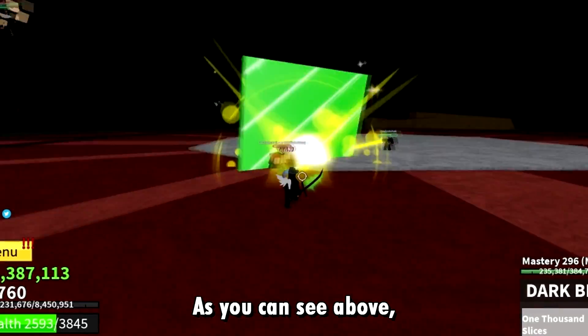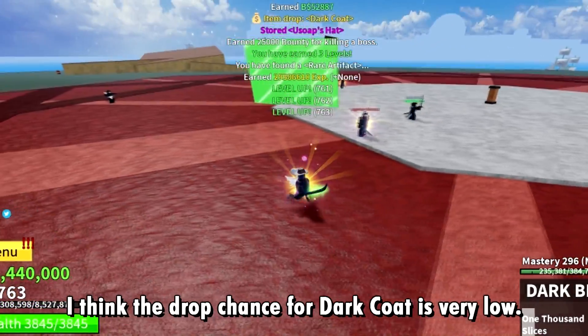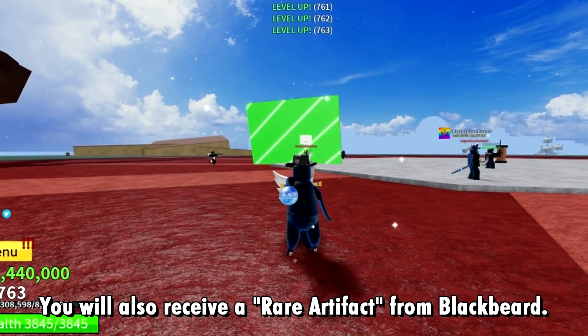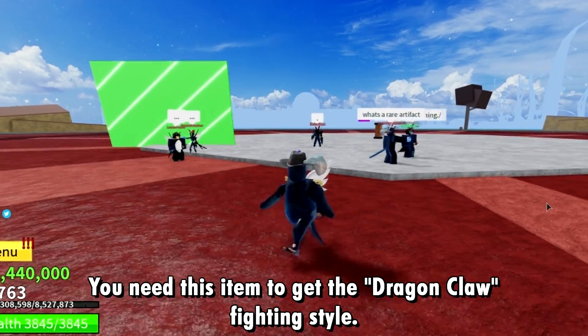As you can see, I got the dark coat by killing Blackbeard. I got really lucky — I think the drop chance of dark coat is very low. You will also receive a rare artifact from Blackbeard. You need this item to get the dragon claw fighting style.